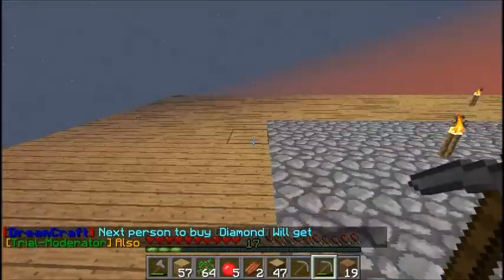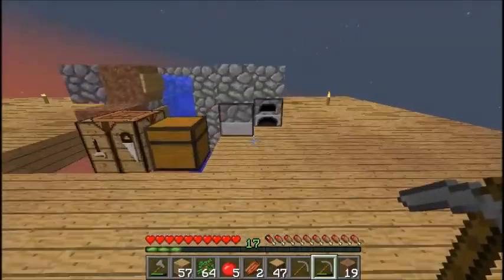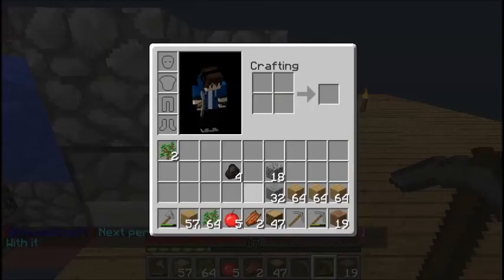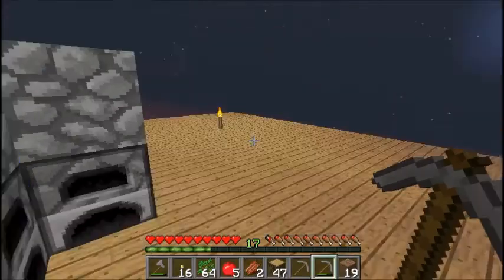There might be some mob spawning. Actually I could do this — come over here. I do have that, just take some of this, need like four, then this, then put the stick there and the charcoal there and then get my torches.